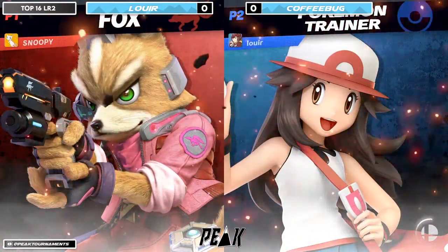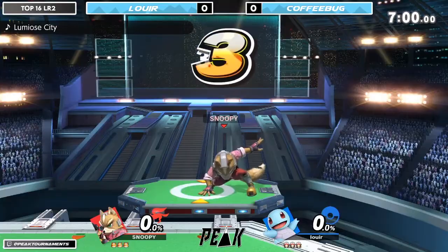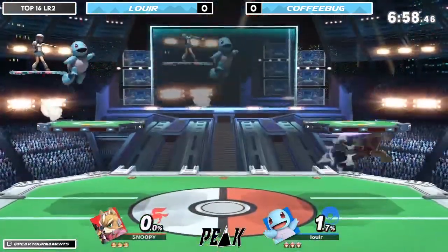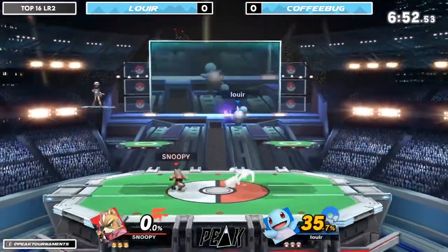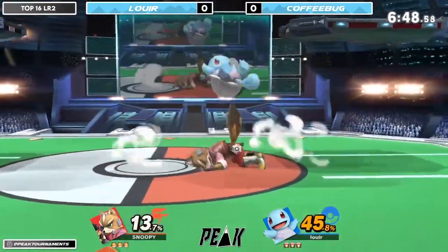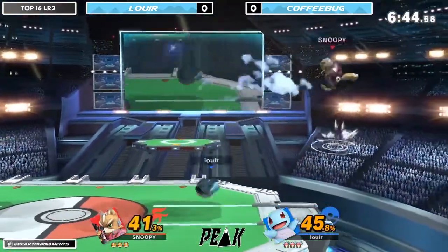We've got the Pink Fox and the classic fan-favorite Pokemon Trainer skin, and we're going to jump right into PS2 for game one. Battle of the Turtle and the Fox - kind of like the tortoise and the hare, the classic children's story.